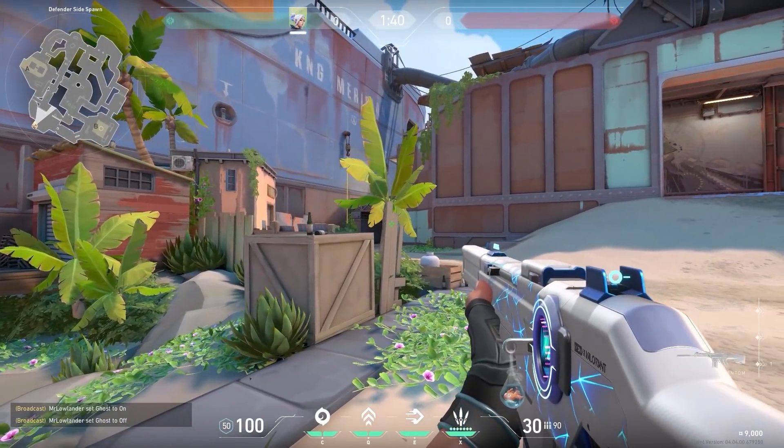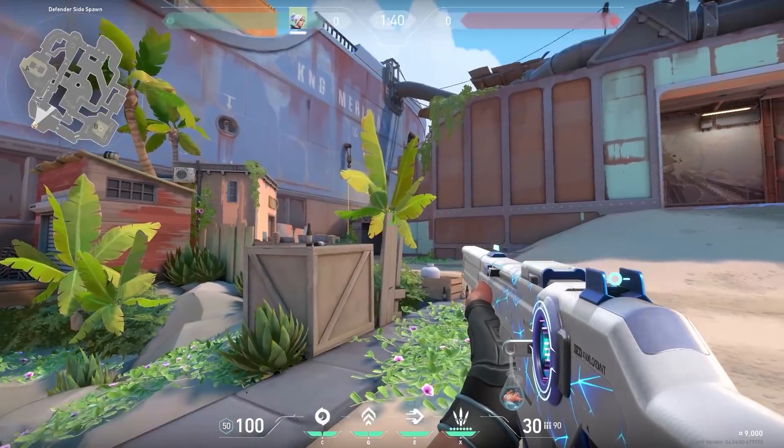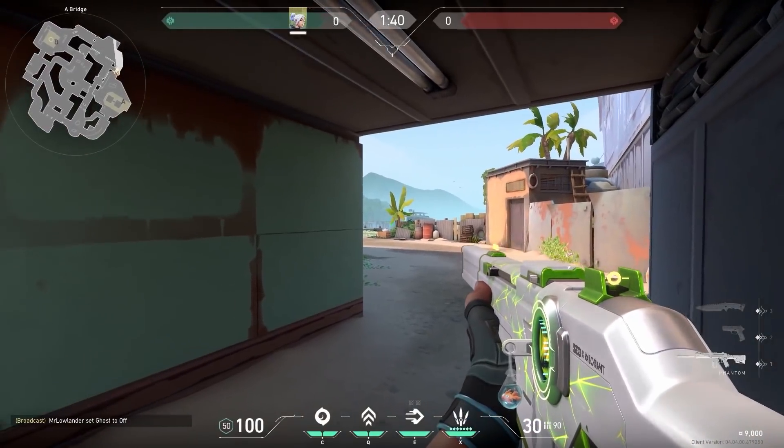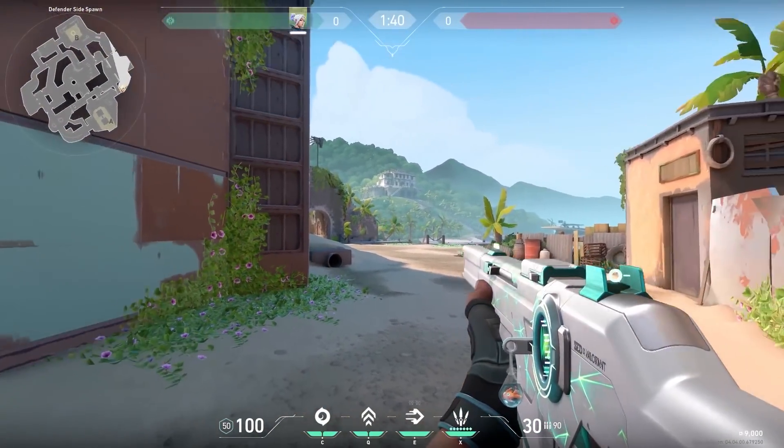Now a fun trick Simple Bonsai sent to me. You can use the palm tree in CT spawn on Breeze as cover. If you want to save your gun and think enemies are about to push, crouch and stand behind the palm tree. When the enemies push, they won't spot you at first. Then as they slowly walk forward and move their crosshair to the left, you shoot them — easy peasy.